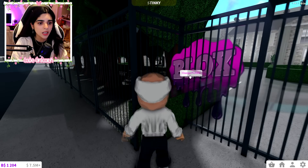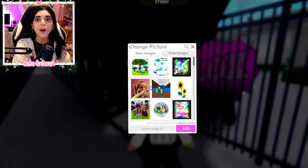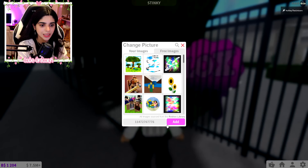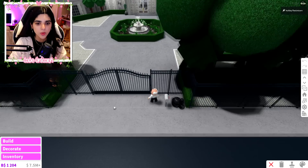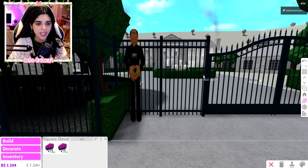Let's go over here and change the picture. I might need to turn off my shaders - if you guys didn't know, I was using some shaders, that's why it looked a little glossy. The decal code is 1 1 4 7 2 7 6 7 7 7 6. Here goes nothing and - oh, there he is guys! We're gonna have to make him bigger, but oh my gosh, we have ourselves a bodyguard!